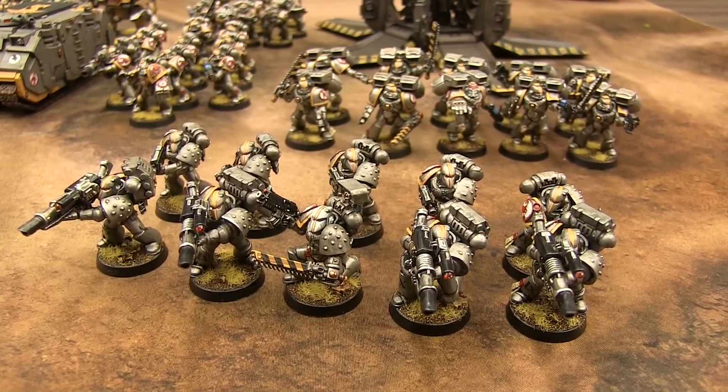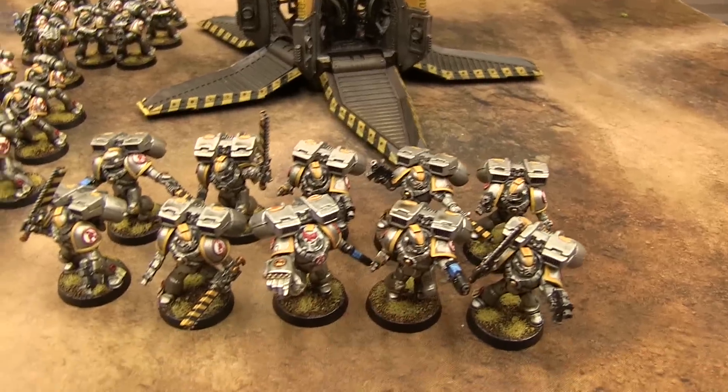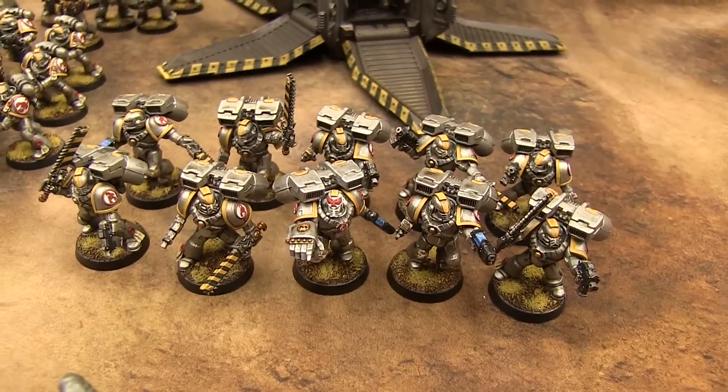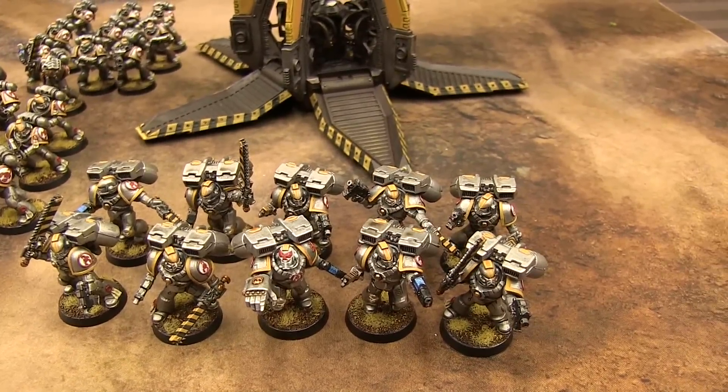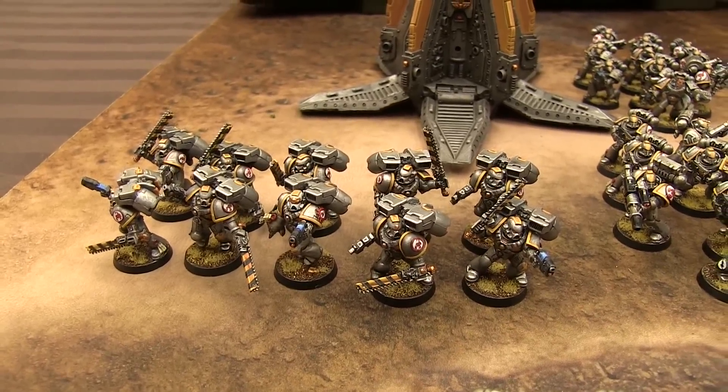These guys are all Mark VI and they've got four lascannons — a tank hunter squad. Fast attacks: we've got a Mark IV assault squad with a power fist and three plasma pistols. We've also got the Mark VII assault squad with a power fist and three plasma pistols.